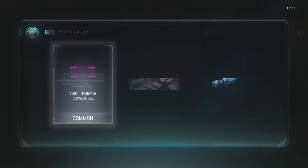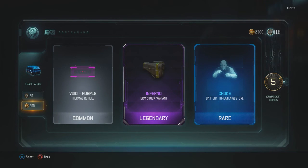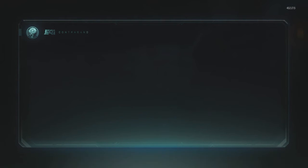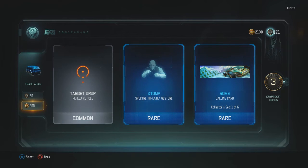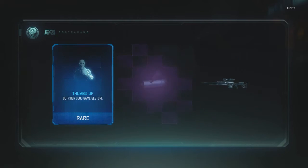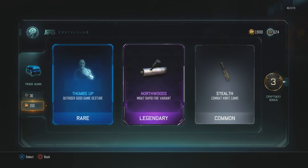Back-to-back epics? Nope. Stock variant for the BRM. I wish they'd do a little bit more with those gun variants, the attachment variants. Kind of a disappointing one, didn't get any crypto keys really either. Thumbs up. Northwoods. The rapid-fire variant — that doesn't look any different for the EMA. I use rapid-fire on the EMA, so I guess that's good.